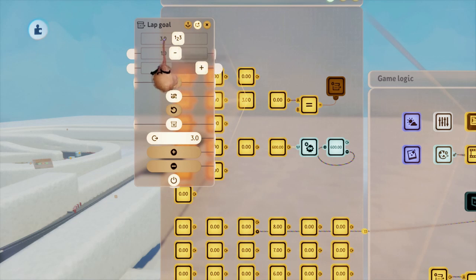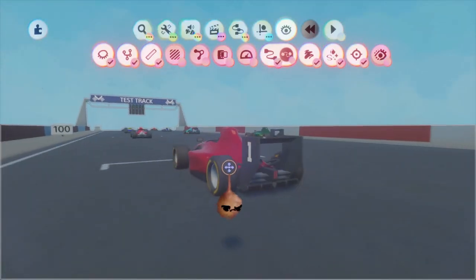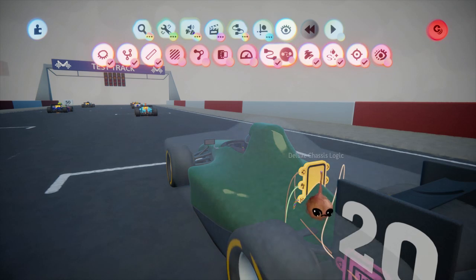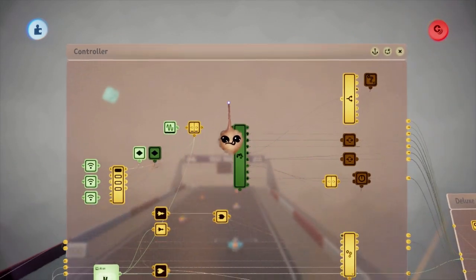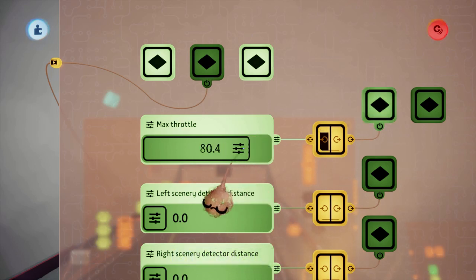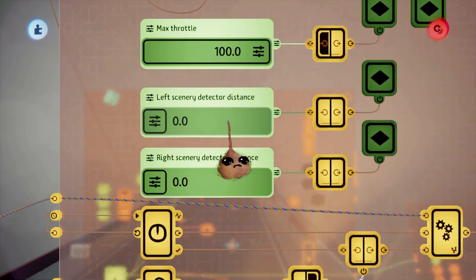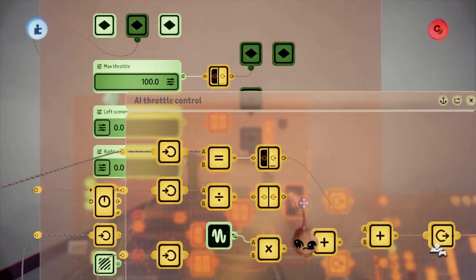So if you have a particularly short circuit, maybe you want to make it five laps instead of the default of three. Some other logic you can tweak is contained in the race vehicles. These each have a microchip called Deluxe Chassis Logic and another one called Controller, which handles player or AI input. Of interest in there is the AI microchip, which contains some sliders that allow you to individually adjust the difficulty for the AI drivers. You also have the AI throttle control microchip, which contains gadgets you can adjust to affect the variability and effectiveness of the AI rubber banding.